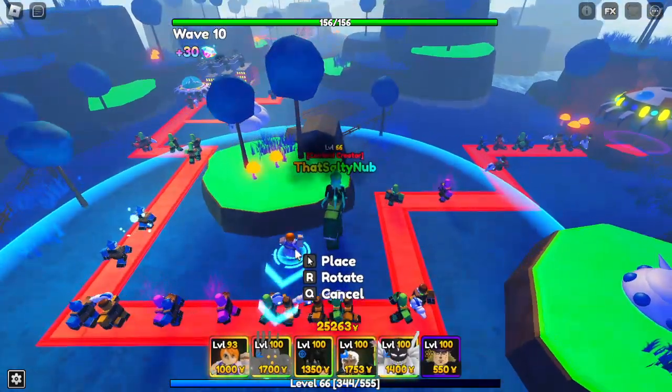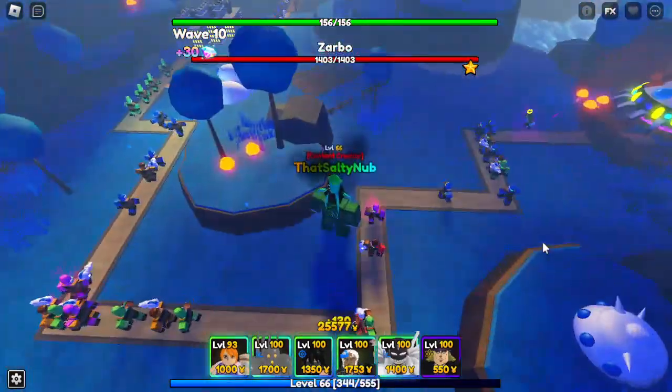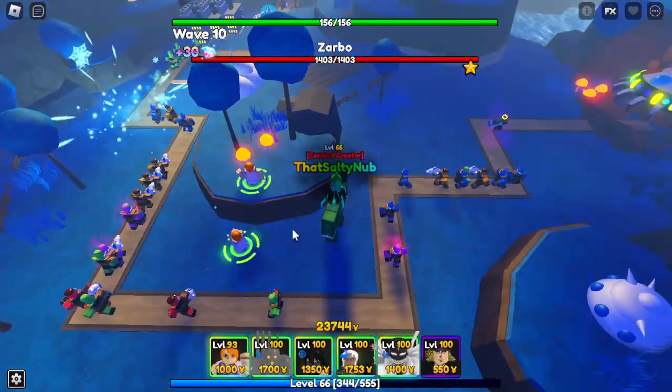Nami is a character from the anime One Piece. I think a lot of you people understood that. But either way, she is a hybrid unit, obviously meaning that she can be placed both on the hill and on the ground, which is quite nice.